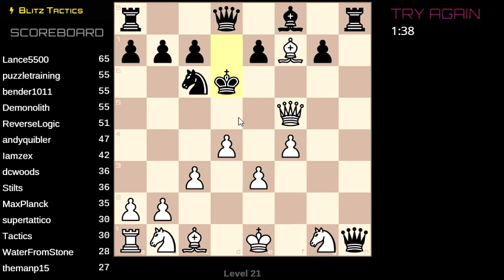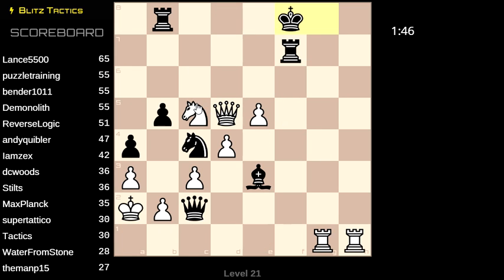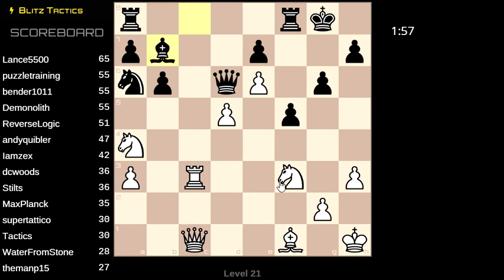Checkmate. Not mate due to extra queen on h1. That's so mean — why would you make a problem that does that? I guess it's just to make sure you're paying attention. This one I'm stumped, I admit. I could take the knight. I can attack the bishop various ways. Tons of options here but I do not see what I'm supposed to do. This actually looks like a position from a game I've seen.